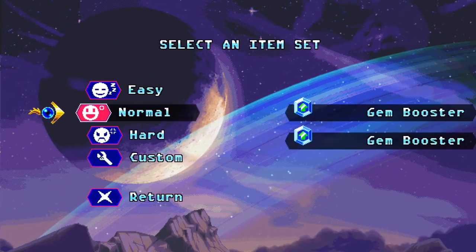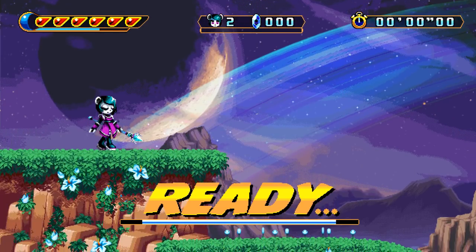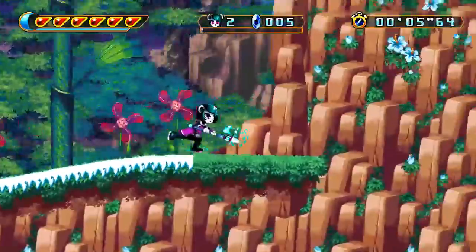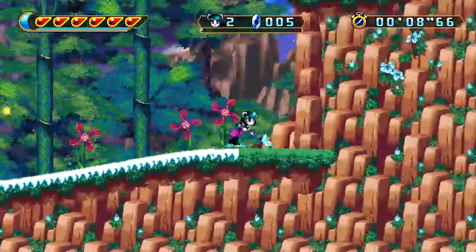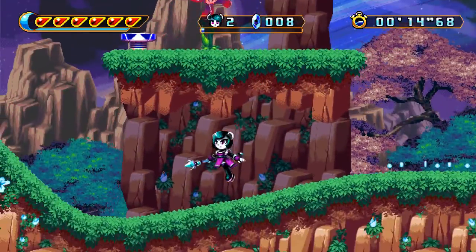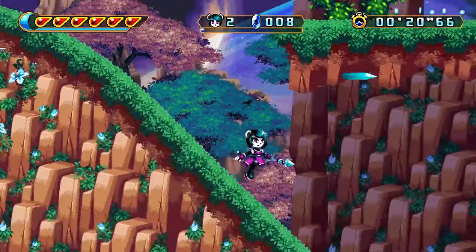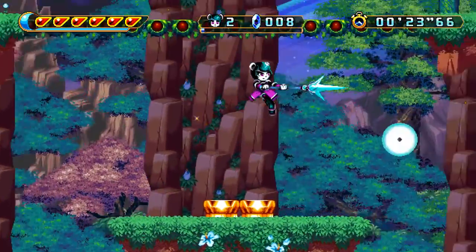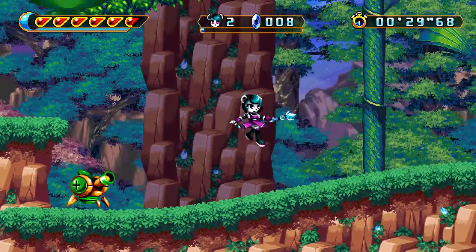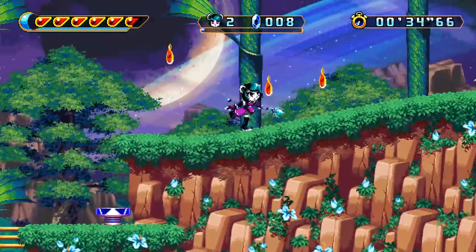Double jump, Cryo Staff, Frost Arts, Guard — let's see how this goes. Oh, I love that — she turns the whole ground below her into ice. Oh, that is sick! Oh, it's a projectile! Oh, that is gonna be overpowered and I am going to enjoy it.